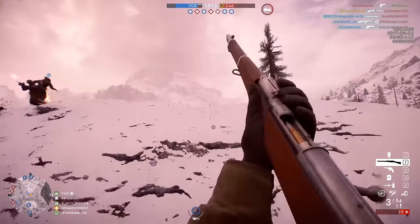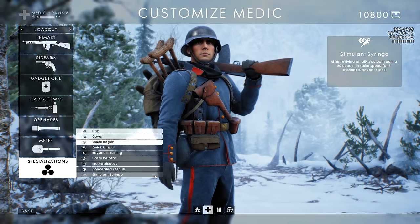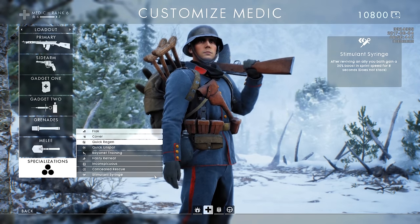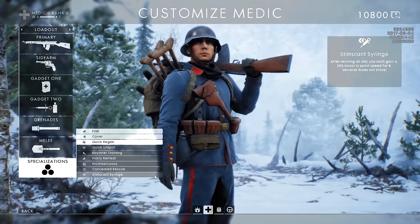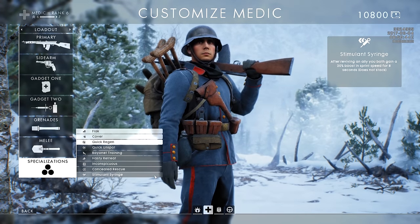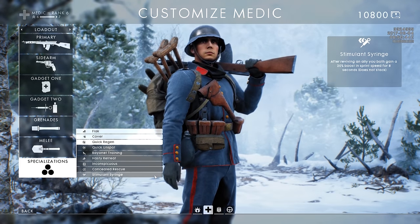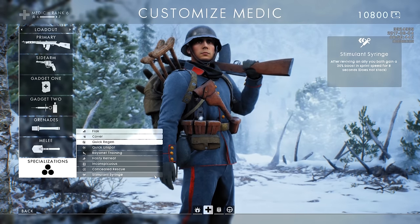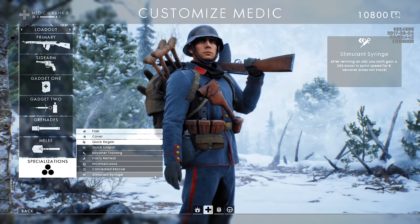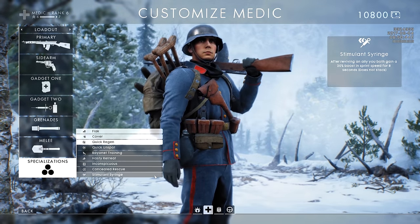The next medic specialization is called Stimulant Syringe. After reviving an ally, you both gain a 20% boost in sprint speed for an 8 second period, and it does not stack. I tested this one out in-game and it was actually quite useful, especially for players who like to prioritize healing over combat when they play the medic. This is going to be incredibly useful.